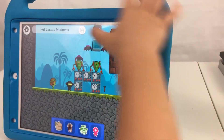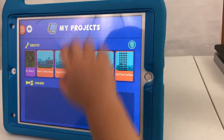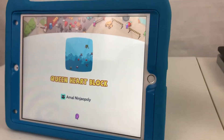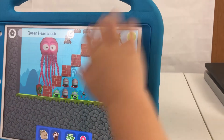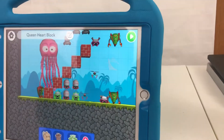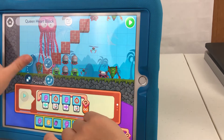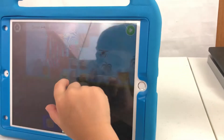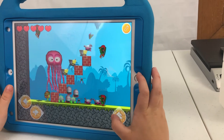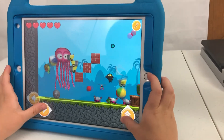Do you want to show us any games you've already created that are your favorites? Of course, I'm going to show you guys some things. This is the very first one I created — Queen Heart Block. Show us how you play it. First I need to change my skin to normal. Good luck — I guess something's creating randomly.